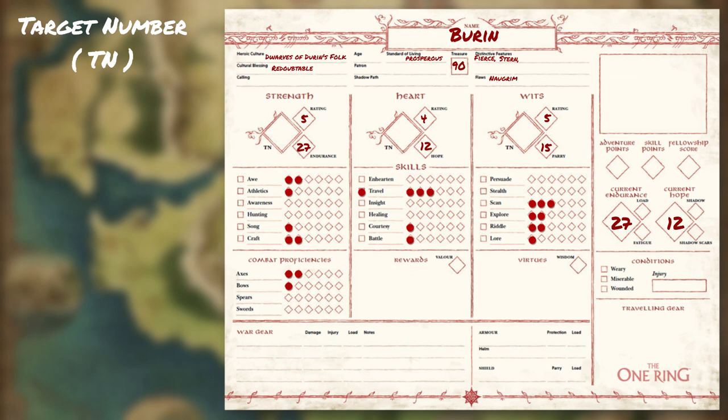Depending on the length of the campaign that you're in, or if you're playing the Strider mode or solo play campaign, the TN value can be adjusted to better match the difficulty that would make the game more enjoyable for you and the other players. For a medium to long campaign, it's recommended to calculate the target number by subtracting the attribute scores from 20. So for Buren, we have the following TN numbers that we'll place here on the character sheet.